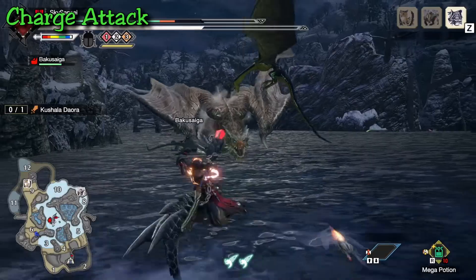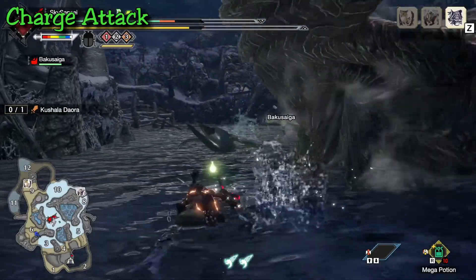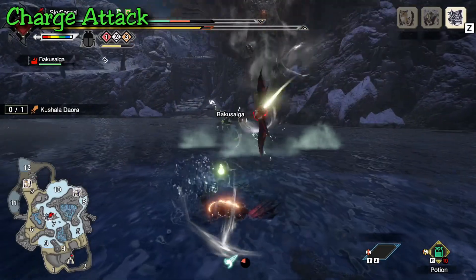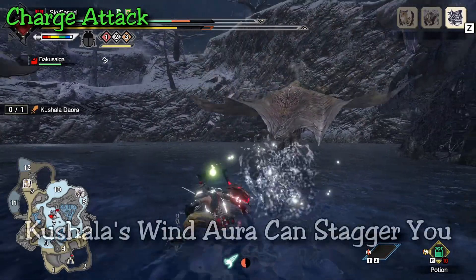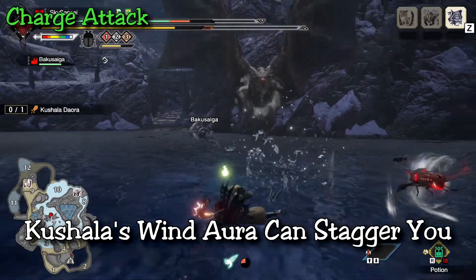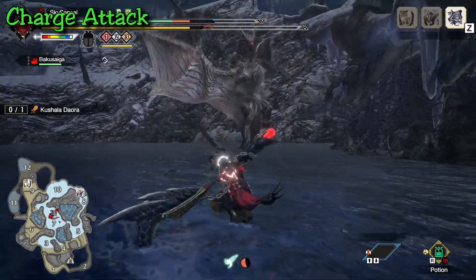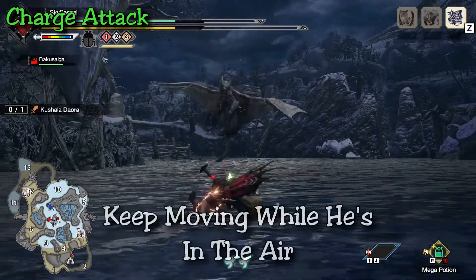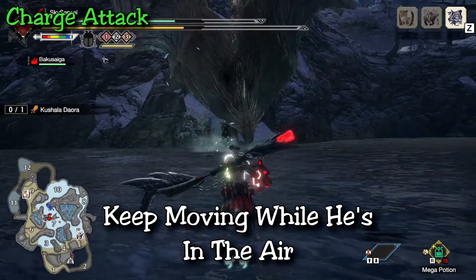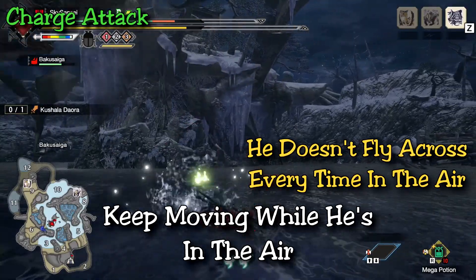A lot of monsters in Rise have a straight charging attack — they essentially charge forward in a straight line, so dodging is usually easy by rolling left or right. Kushala also exhibits this attack, but he also has a variation where he flies right by you instead of running. The big concern is that this attack has a wind aura that, if not tempered by poison, will stun you for a moment. So simply being one dodge roll away is not ideal — you need to be at least one and a half dodge rolls away. If you see him fly into the air, keep moving in one direction and roll when Kushala charges forward at you. Note that not every time Kushala flies into the air will he do this flying attack — sometimes he might just jump up and land on you.